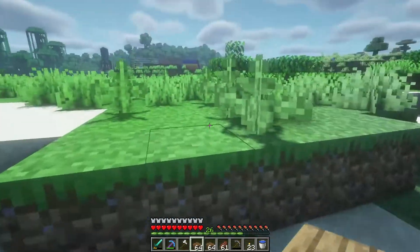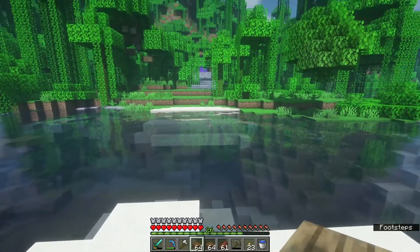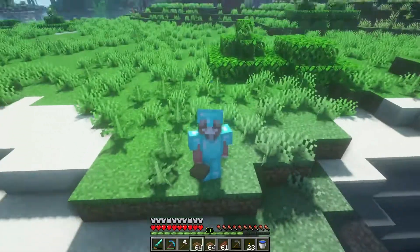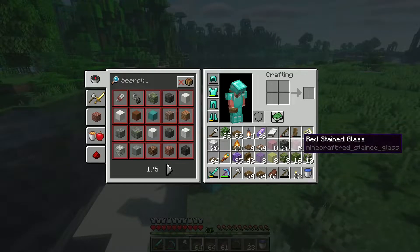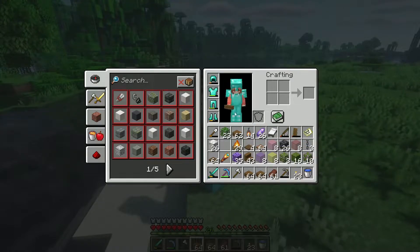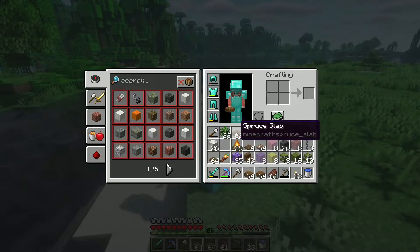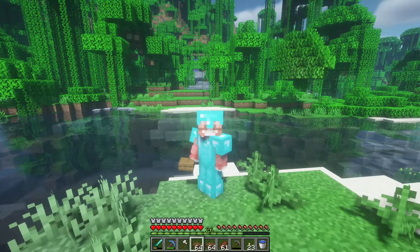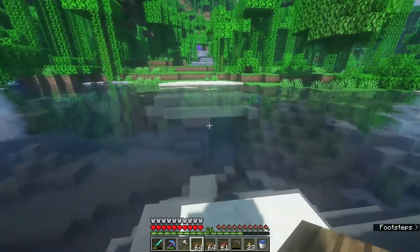Here we are — the portal is right over there. I did do some stairs mixed with stone brick and andesite. Right here is where I wanted a bridge, nothing too crazy. I was also going to do floating lanterns — I have yellow, purple, pink, and red. I want floating lanterns so bad because, you know, Tangled. I think I'll do the portal first and then work on the bridge.